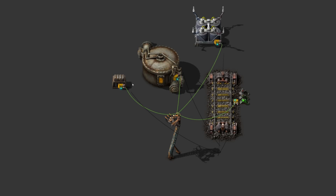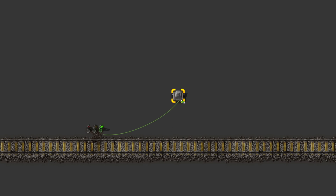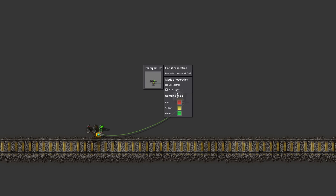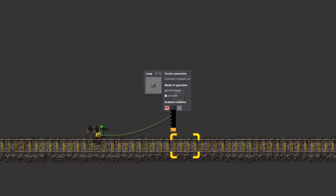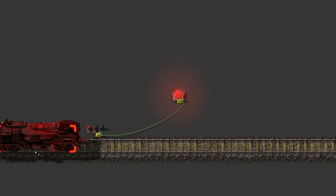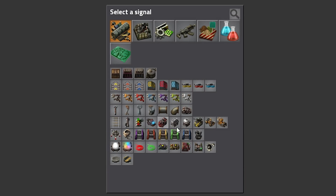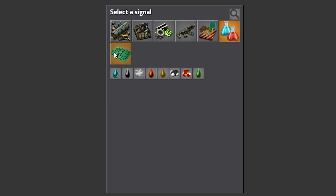Some machines can add different values for different signals to the circuit network, which are transported via the wires and can be read by all connected machines. For example, you could connect a train signal and a lamp together. You could set the signal to output its current state — with default settings, it outputs the signal green with a value of 1 if the signal is green, and the same for yellow and red. The lamp can then react and light up in a color which has any value that isn't zero. There are signals for every item and fluid in the game, as well as virtual signals representing a color, letter, or digit.